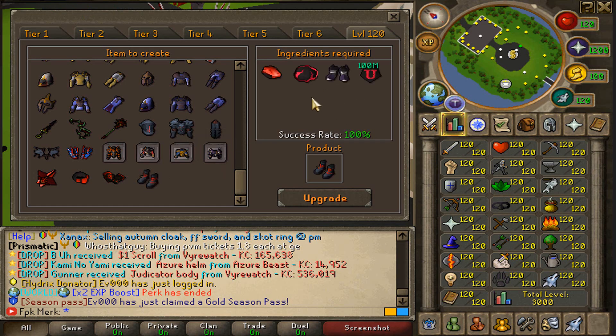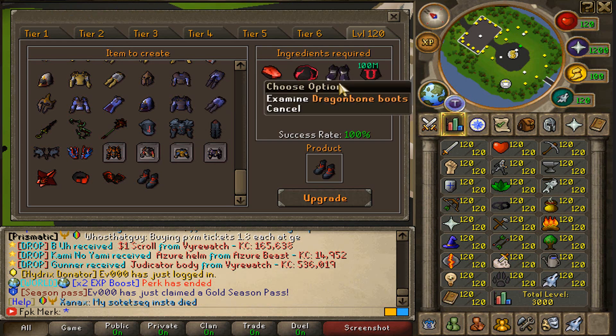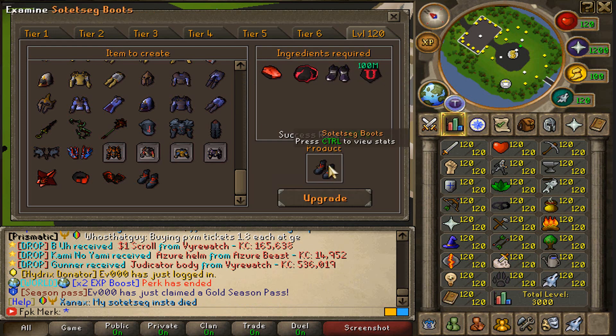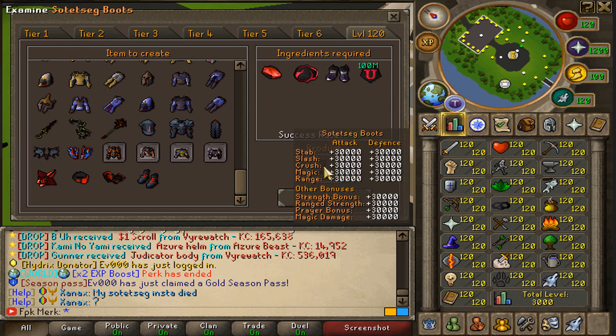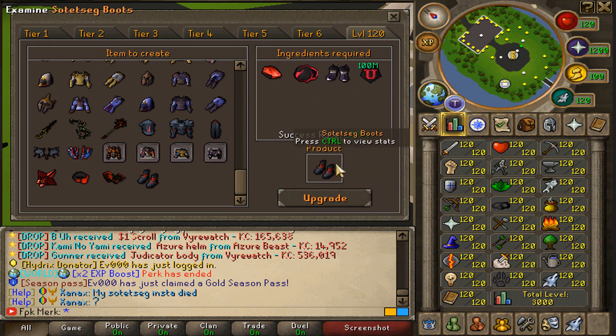We have the new Sotecek Boots right over here, and here's how you can get them: you need the Sotecek Shard, the Salcano Attachment, Dragonbone Boots, and 100 million cash. And boom — you get the beautiful Sotecek Boots. It also gives crazy bonuses. What can I say?